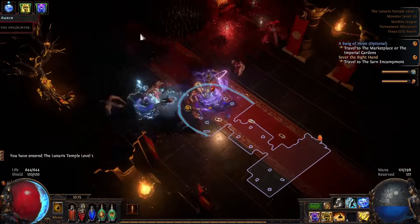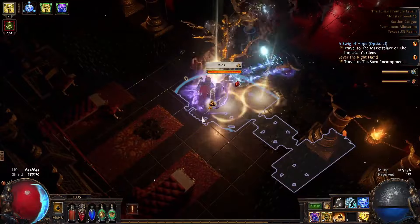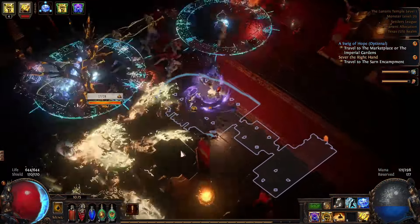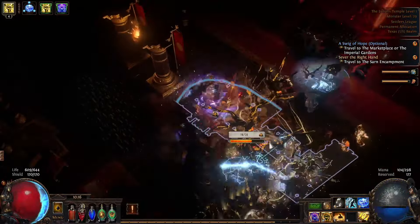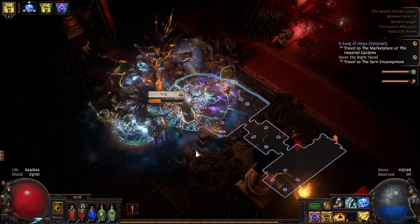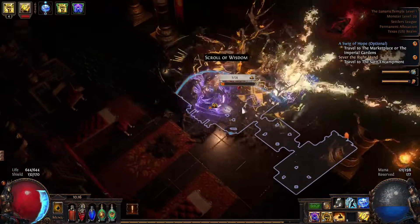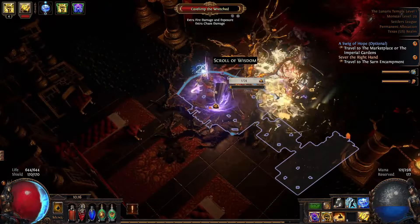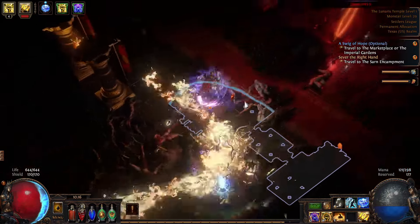Oh, this looks like a new symbol — I think we got Petrified Amber. Very cool, let's see how this mechanic works. Oh, do we have to protect the tree? This is going to be really bad for how low level my build is right now. I guess that means we don't get anything.